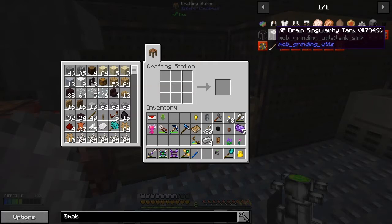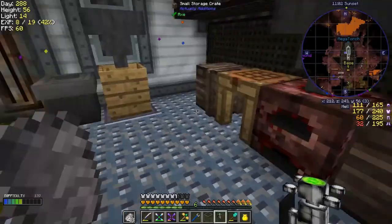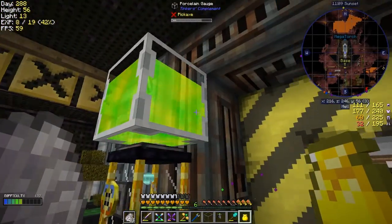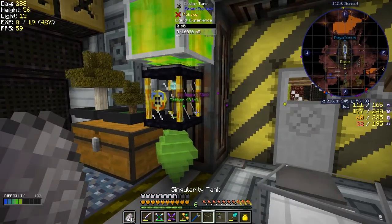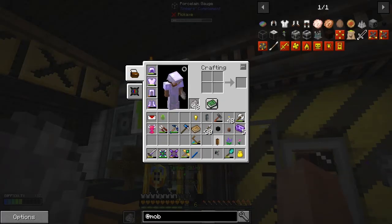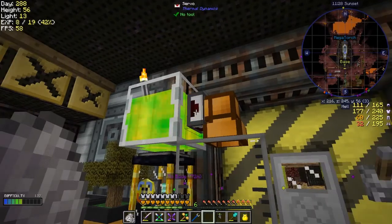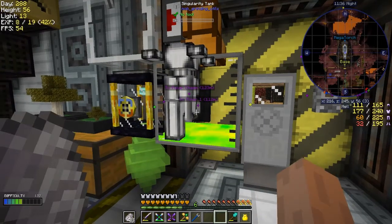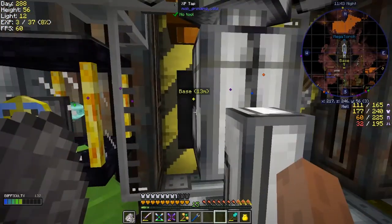Let me look at mob grinding utilities — there's a singularity tank here. What's that? It's fairly straightforward — only four pieces of iron. And there's an XP drain singularity tank, which might be even better — but that needs ender pearls, a bit expensive. Let's do the regular one to start. I reckon we can then push this stuff into here with a fluid duct. That's working! It's quite a big tank — and the tap goes in there, so I can right-click the tap. That was fast — I've now got 15 levels.